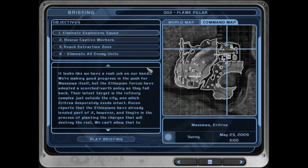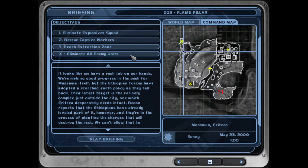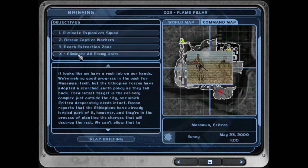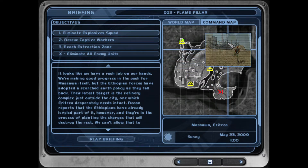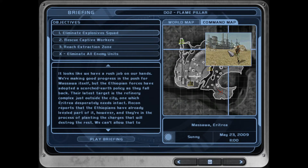Flame Pillar is kind of like the first mission, Burning Sands — it's pretty much a kill mission. To complete the objective you have to kill all enemy units. There is a bit of a timer on the mission; you have to eliminate the explosive squad before he finishes his work. I believe it takes five and a half minutes for the objective to fail.